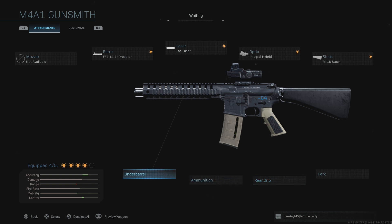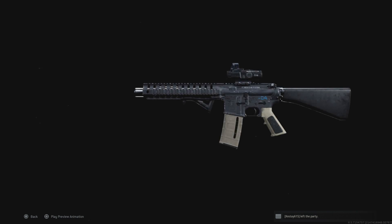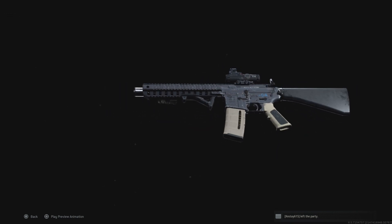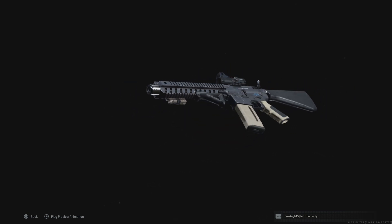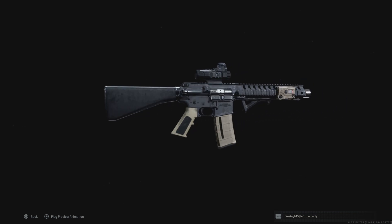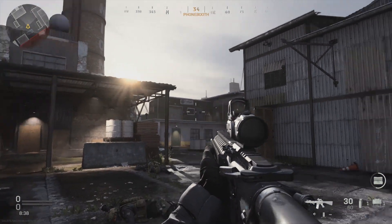The last thing you need is the Commando Foregrip, right here. With that, you have successfully created the XRK. This is how you make it. Again, it won't look exactly the same as the actual XRK pack, but it will work the same way — there'll be no difference in performance, it just looks different.